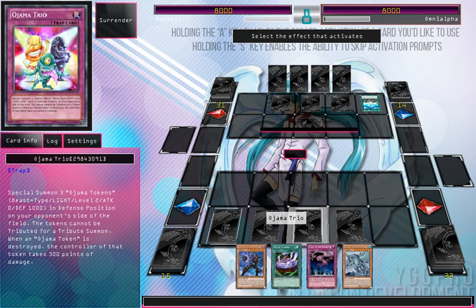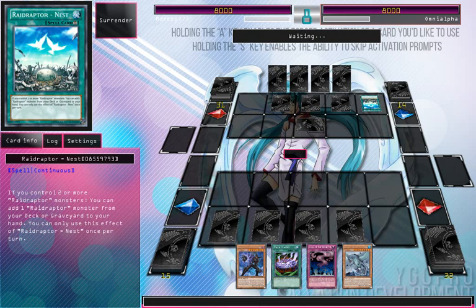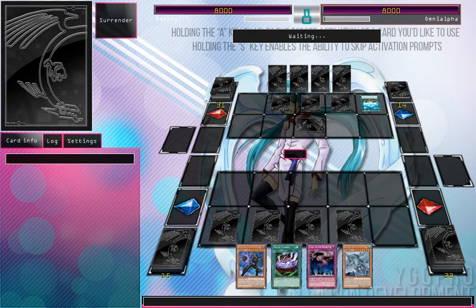He's playing Raid Raptors, so he needs a lot of materials to summon. He must have a Raid Raptor here now that he wants to summon. Because he wouldn't put that Raid Nest out without having something he'd want to search off it. Okay, one face down.